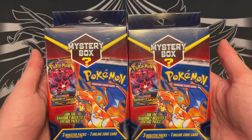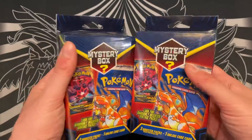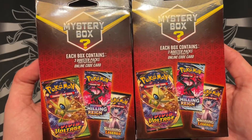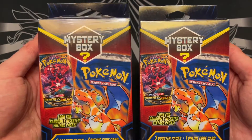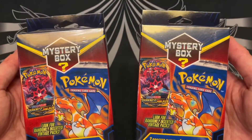Peter and Adam are back because they have mystery boxes. They're still coming out right now, and Walmart has their own brand of mystery boxes similar to the Walgreens ones. They look very similar, just different colors, and this one promises three packs included with chase packs seeded one in ten. It says to look for vintage packs included, but no one on Reddit seems to have gotten any, so the chase packs are probably just Evolutions and Shining Fates.